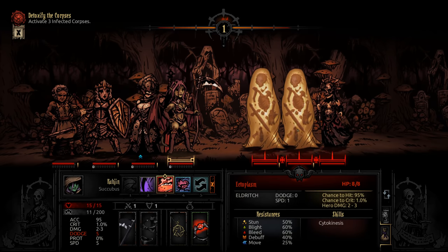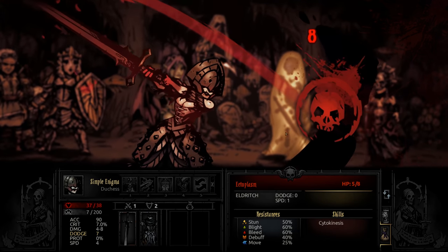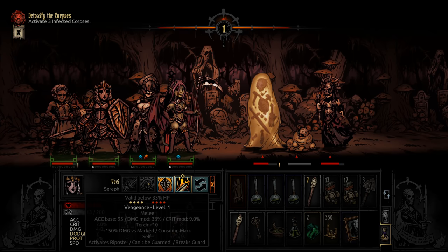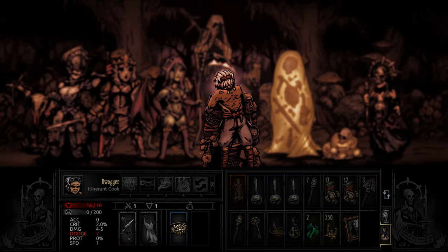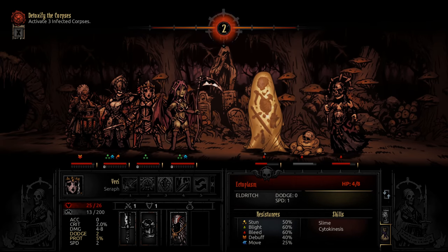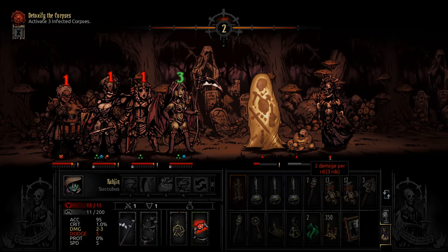Let's try bleed - it should land on the acolyte at least. It landed on all of them, nice. Kill one of the ectoplasms. Now there's not a lot I can do. I need to move forward. The Seraph really is out of place in this group. A little bit of healing. We need three more damage on the ectoplasm. Harvest Reaper might do enough. Resisted the other bleed - fine.